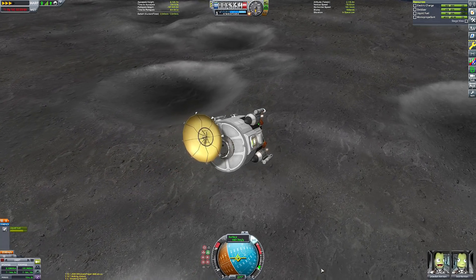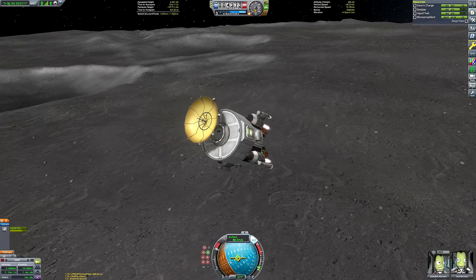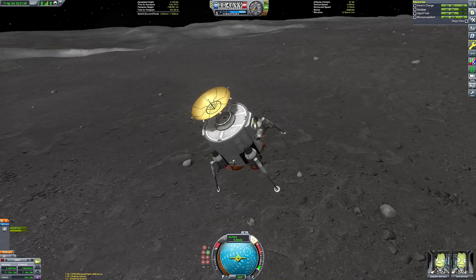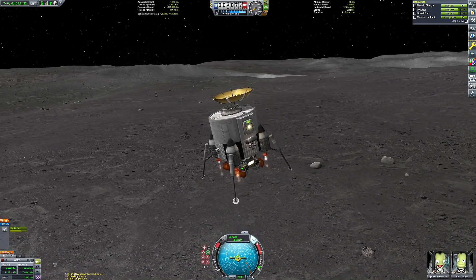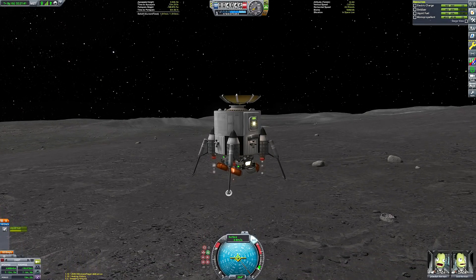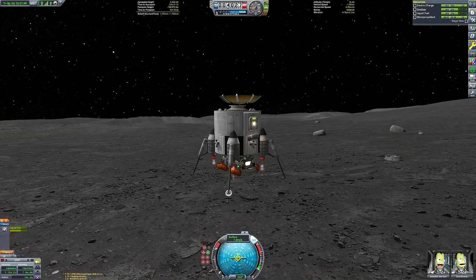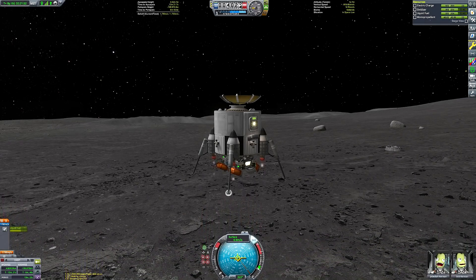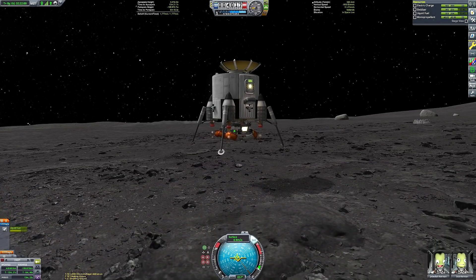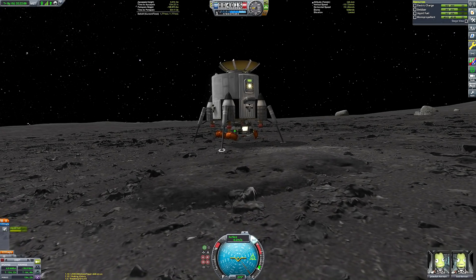I like doing things in KSP on the sunny side of planets whenever possible because YouTube's compression algorithm makes videos look very dark, so doing everything in as bright a setting as possible is always preferable. Here comes the surface rapidly accelerating towards us. I timed the suicide burn fairly close, but it was fine — we didn't crash. Once we get really close, you'll see that tessellation. For those who don't know, tessellation means the bumpiness — the ground looks bumpy. That's tessellation.